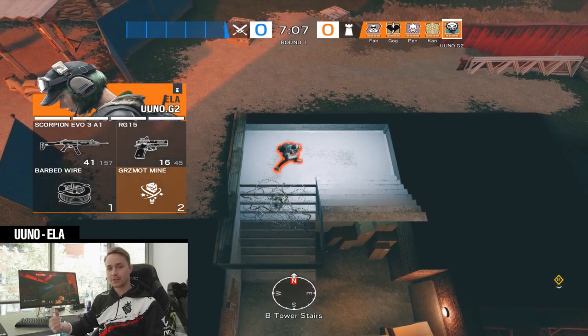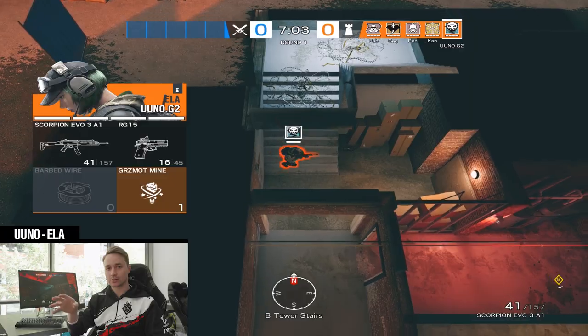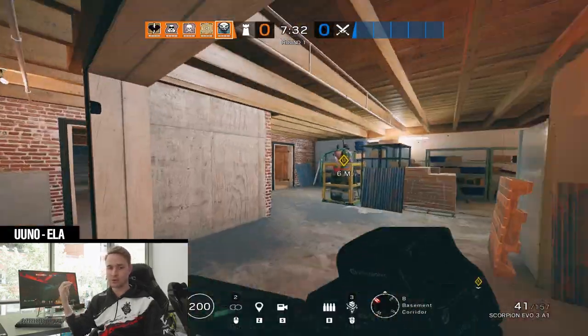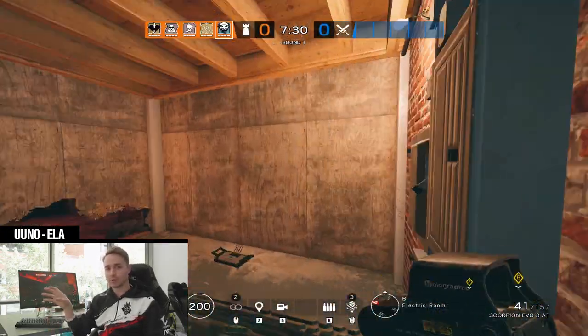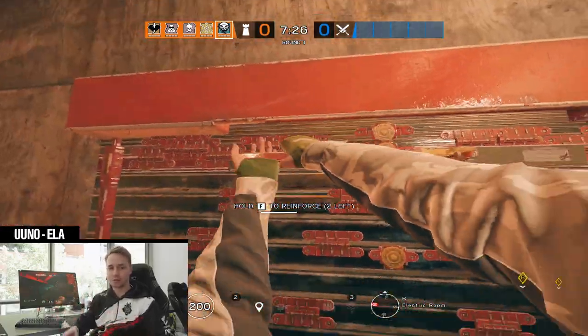I'm gonna play Ela under the stairs on tower. I'm gonna put traps on tower stairs and hold the back side while my teammates focus on the longer defense. I'm reinforcing blue, putting everything around the back there, and I have ADS and Mute's chamber to protect me.